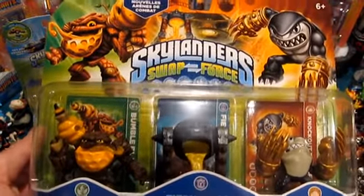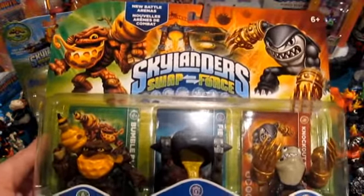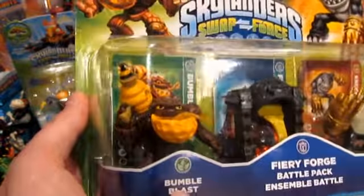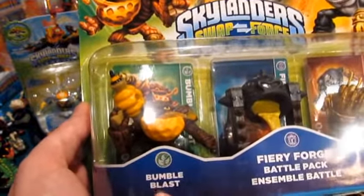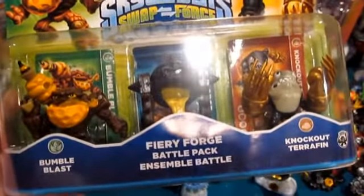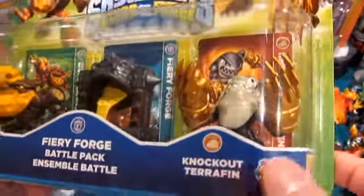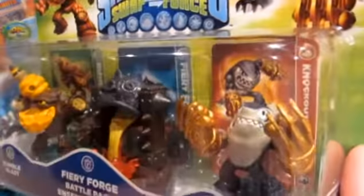So all that aside, it's 24.99 or 25.99, give or take a buck. The 40% off is on at Toys R Us at least through Saturday. What you get is Bumble Blast, the brand new Life element Skylander, the Fiery Forge — which is kind of dual purpose, we'll cover that in detail in a second — and then of course Knockout Terrafin.